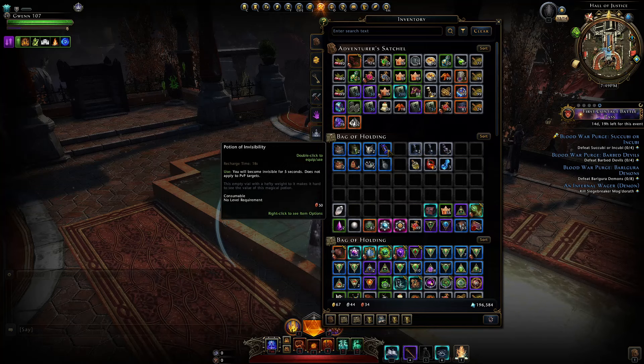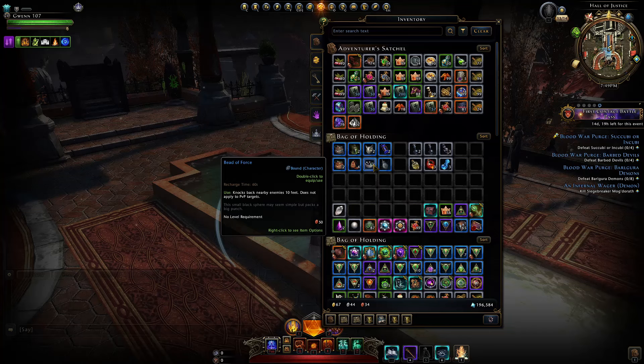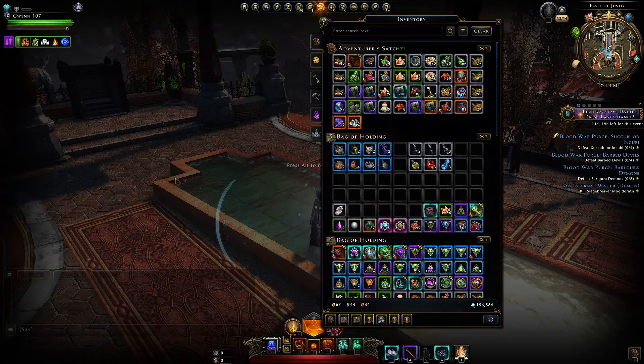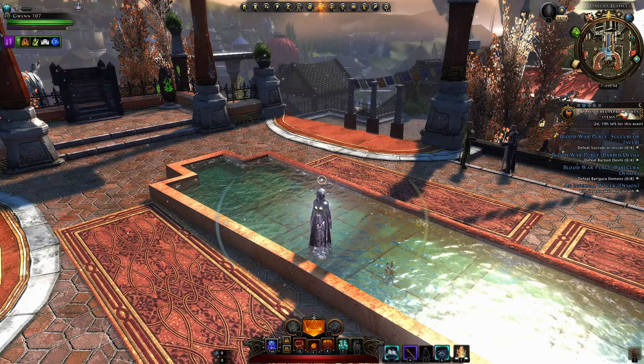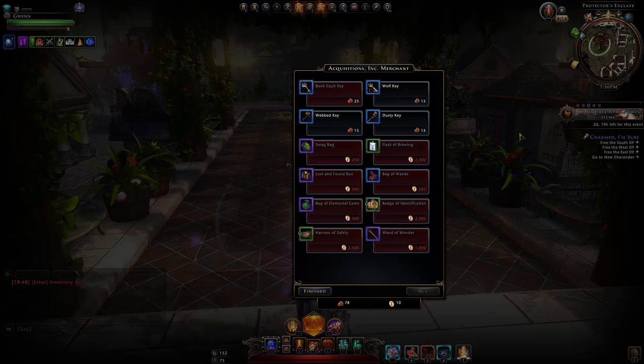You can also increase your strength by three, turn invisible, increase your damage by three percent, increase your dexterity, and summon a whole bunch of different creatures. There are some really unique items there that are not available anywhere else in the game, but unfortunately this will be going away with Module 28. So if you have some currency from an old account, you may still be able to spend it.